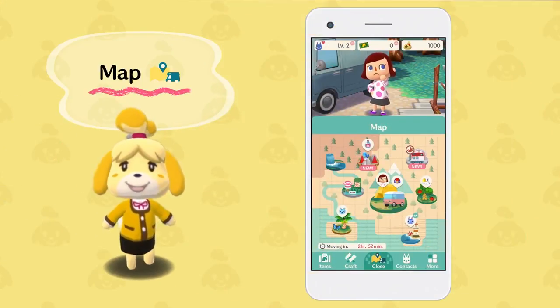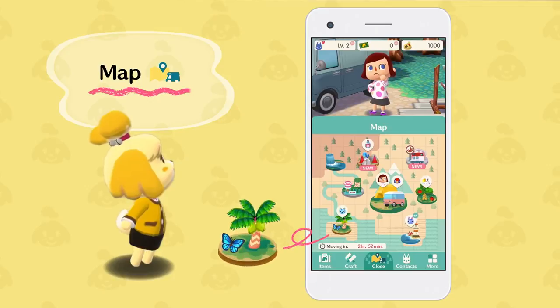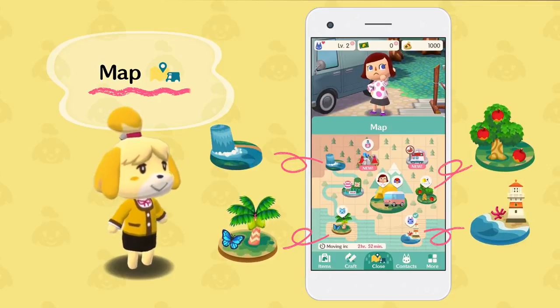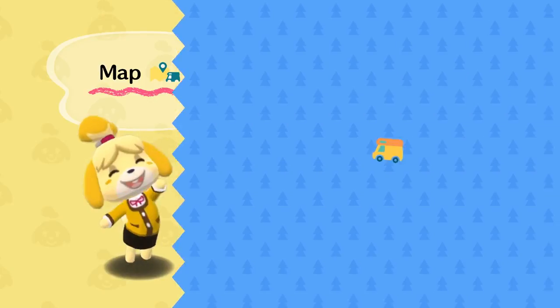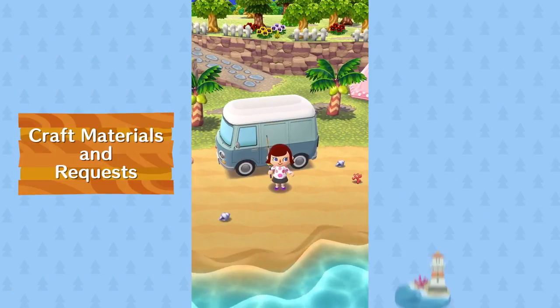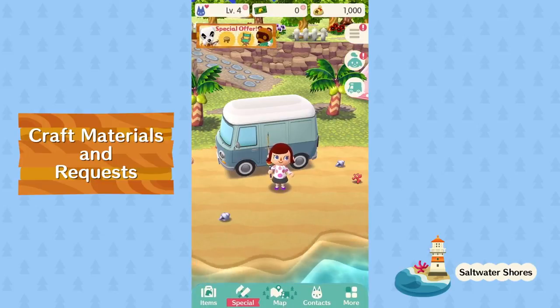As you can tell, you have plenty of places to explore. There's an island, a beach, a forest, a river — and you'll travel between them in your camper. Ah, Salt Water Shores — it's so relaxing here.